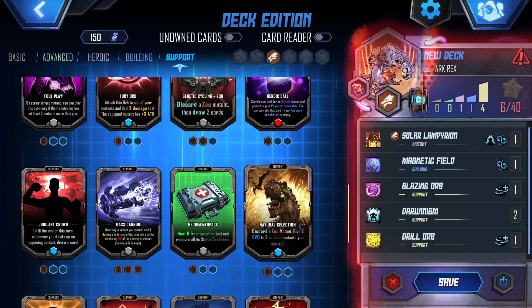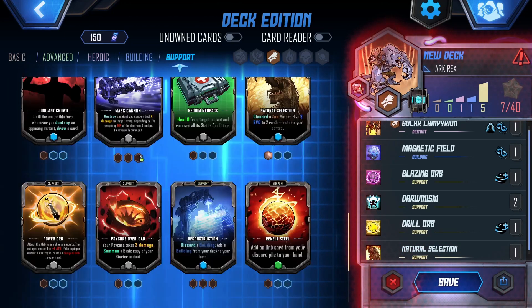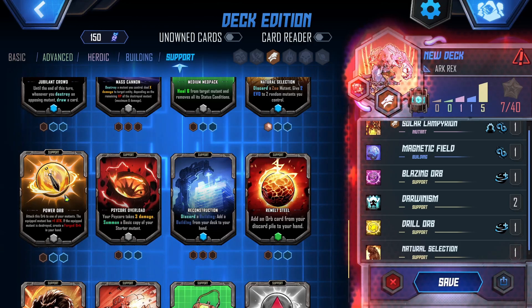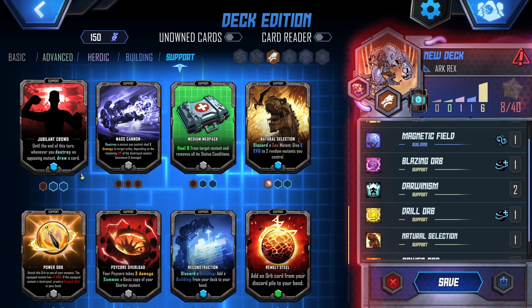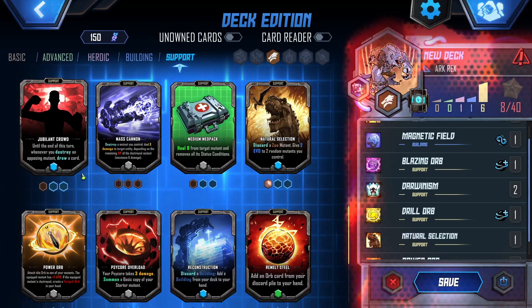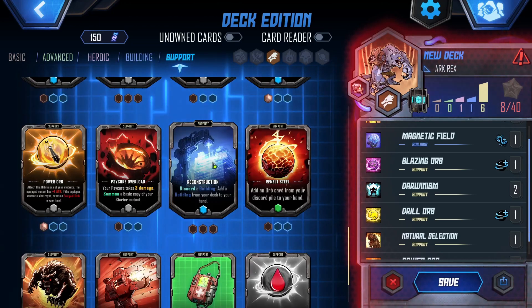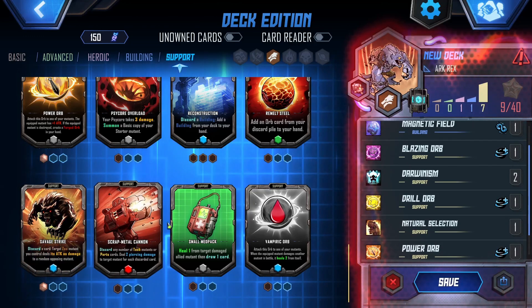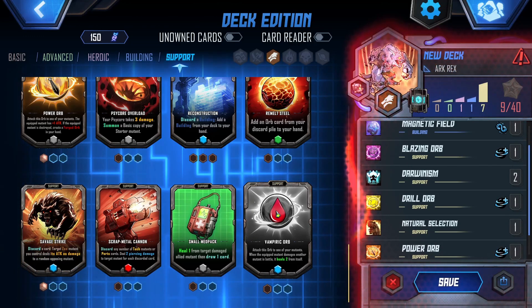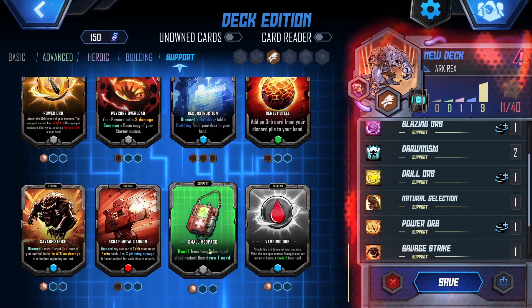I don't know how many orbs we can put on mutants — probably just one, right? Natural Selection seems very nice for what we've got with our zoo deck. Power Orb — that seems nice because if it gets destroyed it becomes something new. The med pack might be nice, but we've only got one.